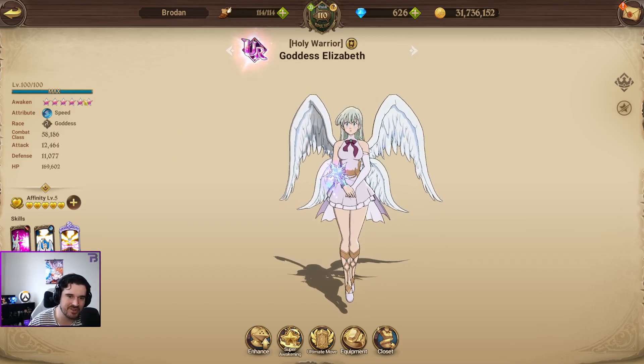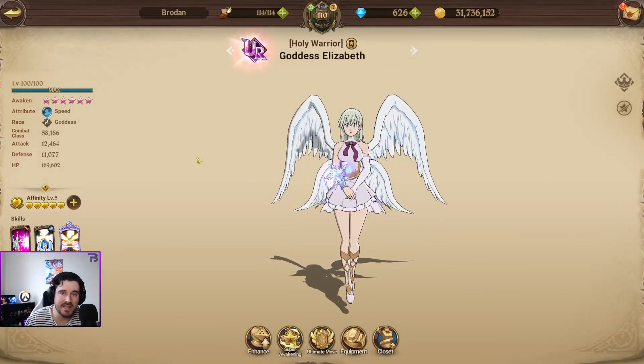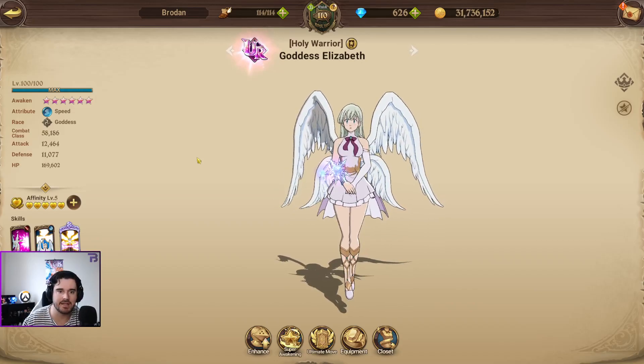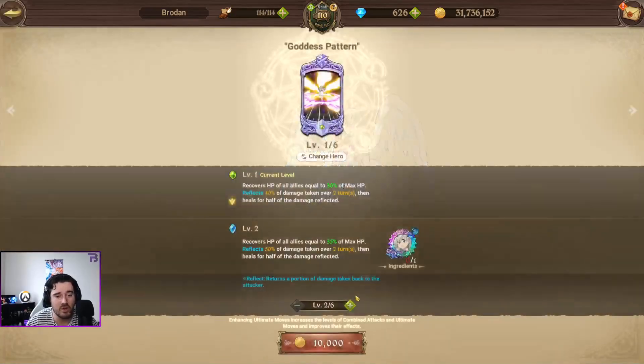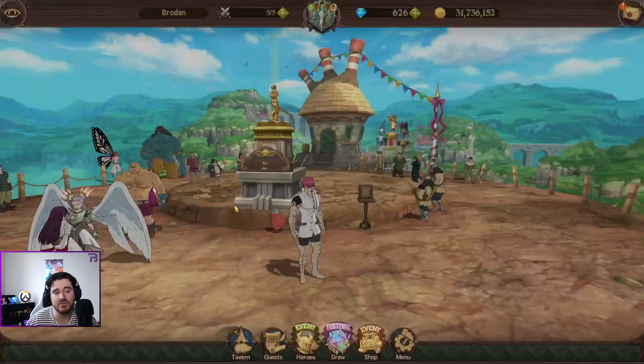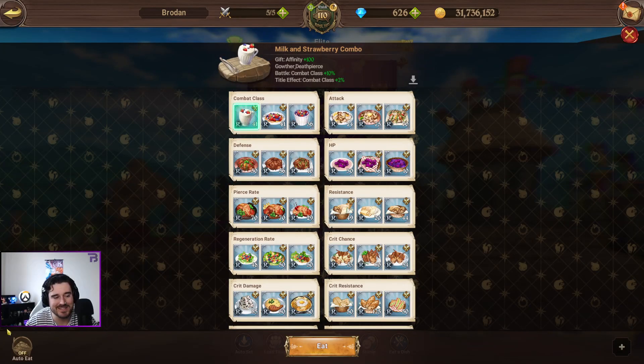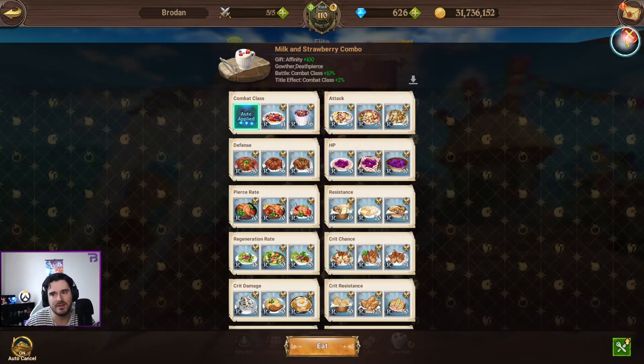I've just 100'd and SA'd her, SA6. I've invested a tiny bit in one of her cosmetics, that's about it. Her CC is pretty average because I only have a 1.6. Ironically, she has never been in a banner since I've started playing, which was about a year ago. I had to buy her from the festival shop, or I got her in that free festival unit. She's kind of almost more meta than new Liz at the moment.